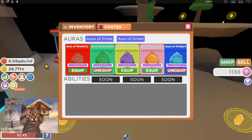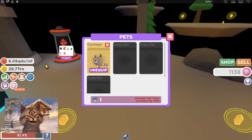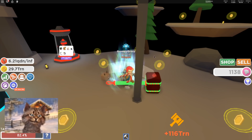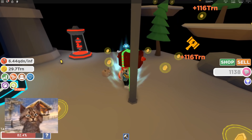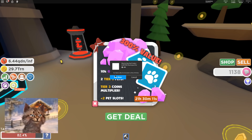Cyclops — it's like a bag. How do I look at my pets? Oh — pets. Equipped. So I get times two, times two strength now. That's cool. What is this right here? 10K gems, two tier-three pets. Let's get this.